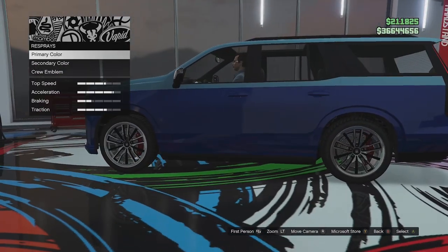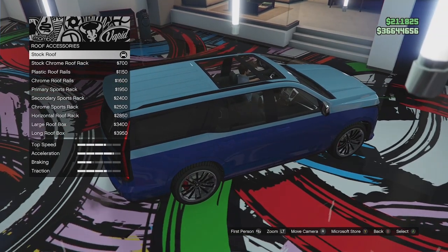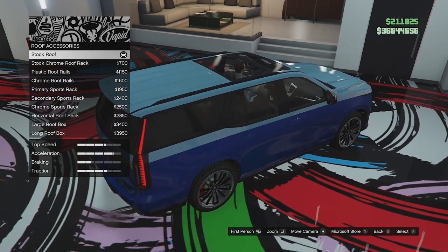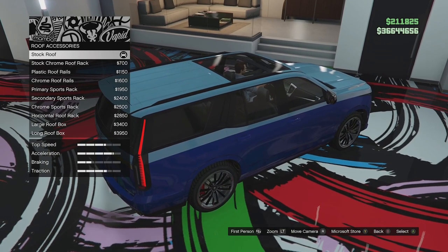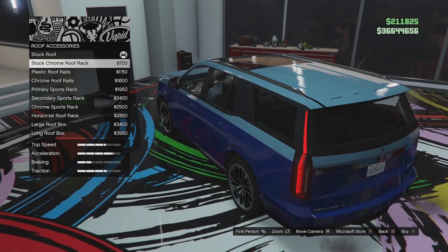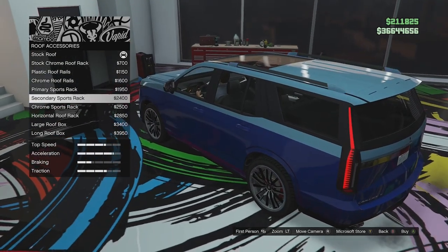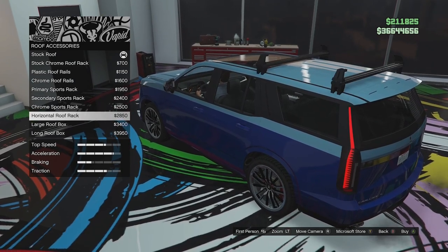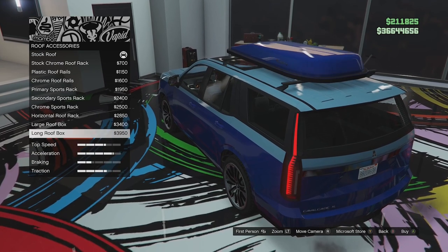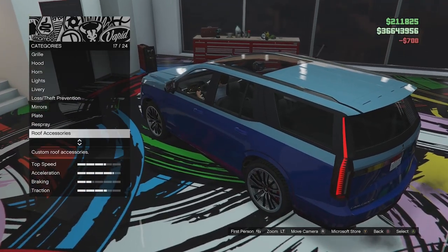We'll come back to the paint in a minute. Roof options next - we've got a stock roof and a nice panoramic roof. I'm not a fan of the vehicle but I do like panoramic roofs - I used to have a car with a panoramic sunroof and it's an amazing feeling. We can go for a chrome roof rack, plastic roof rails, chrome version of that, primary sport rack, secondary and chrome versions, horizontal roof rack, large roof box, and a long roof box. We'll just go for the stock ones but in chrome.